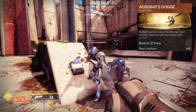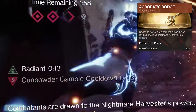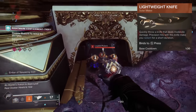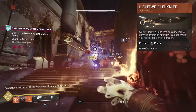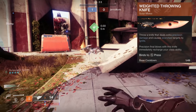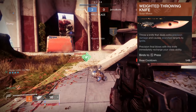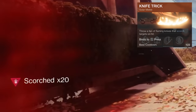Acrobat's Dodge: you dodge to perform an acrobatic leap, and upon landing you make yourself and nearby allies Radiant — you can grant yourself Radiant for 10 seconds and then open with one of your supers. Lightweight Knife: quickly throw a knife dealing moderate damage; precision hits make you Radiant for 10 seconds. Way of the Knife: throw a knife that causes scorched targets to ignite — any amount of scorch triggers ignition, tested with a single shot from Skyburner's Oath. Precision final blows with this knife immediately recharge your class ability.